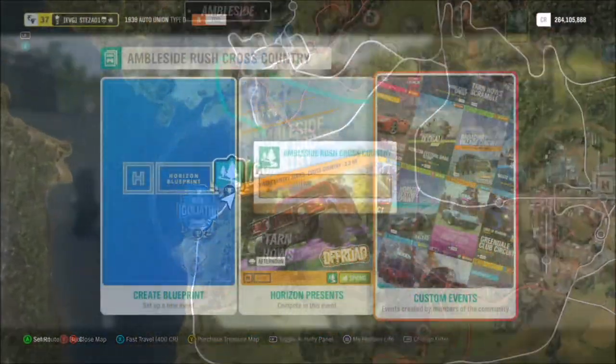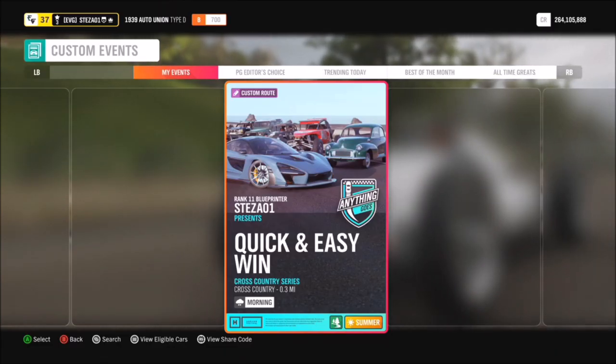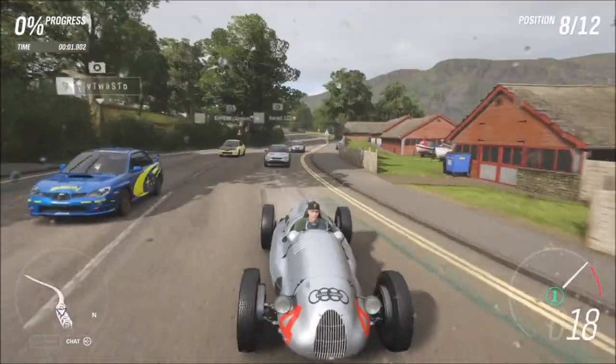First you want to go over to the Ambleside cross-country circuit. Go into a custom event using one that I've created. The share code is 622-388-275. It's one I've created where the AI are sent off the road.